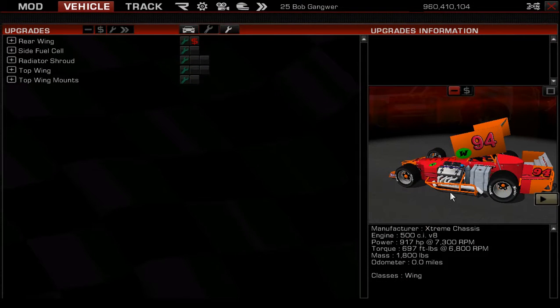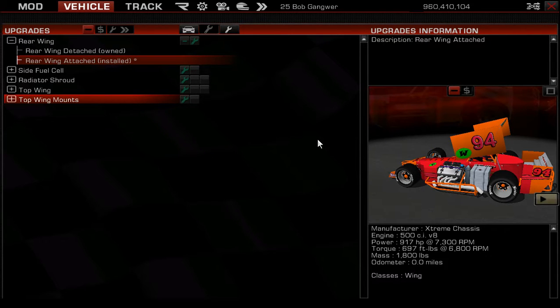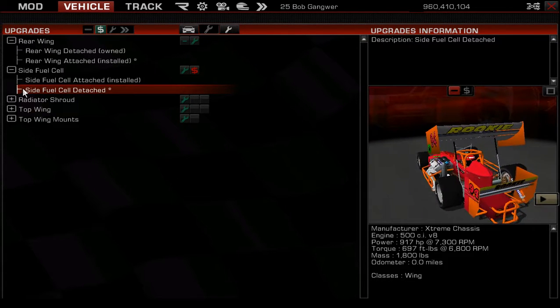To go back to the selection process, highlight up to the right and click the windows to go back to the normal view. The rear wing is not yet purchased — we want it attached, it looks really cool. Highlight it; you'll see the red dollar sign indicating it's not purchased. Click the green dollar sign and it's done. If you ever want to sell an upgrade, click the minus button. You can do the same with the side fuel cell — highlight it and purchase it the same way.